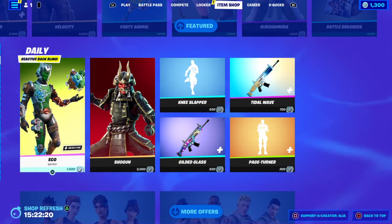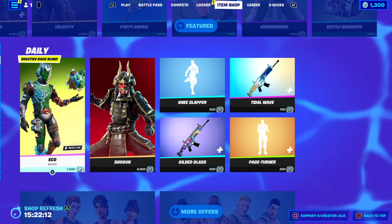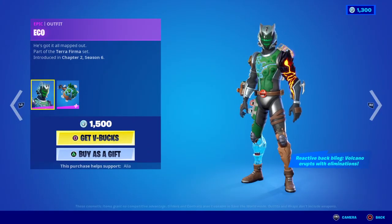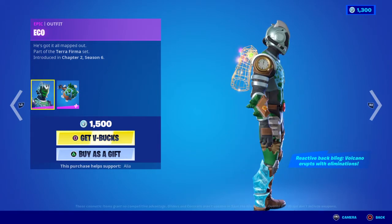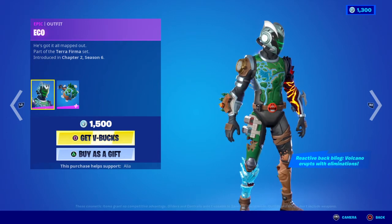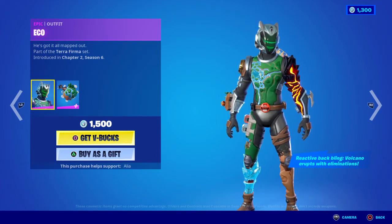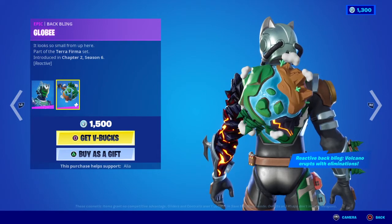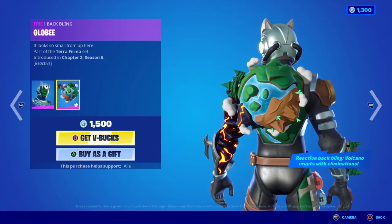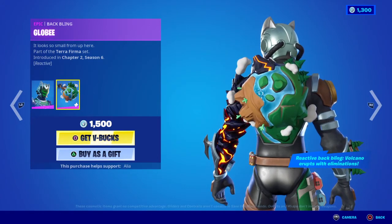Moving on to the daily store, we have various different items. Starting off with the return of the OG one-map skin — the Ego skin — He's Got It All Mapped Out, part of the Terra Firma set, first introduced in Chapter 2 Season 6. It's basically the OG Chapter 1 map: you've got the volcano, Tilted Towers clock, Durr Burger, Tomato Head on his belt, Dusty Divot, the ice and sand parts of the map. The Globy reactive back bling — the volcano erupts with eliminations — is really cool too.